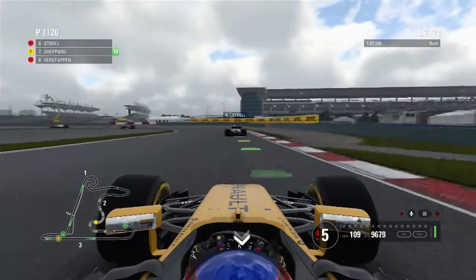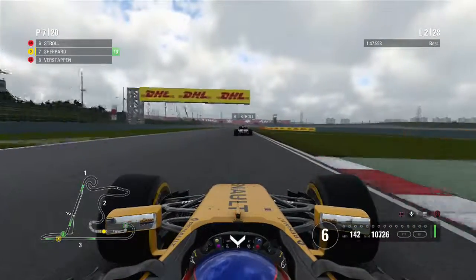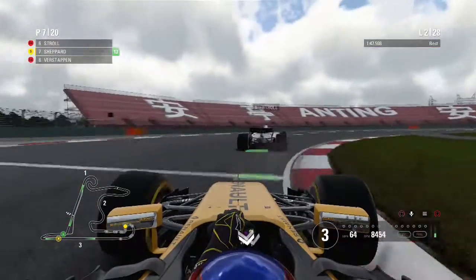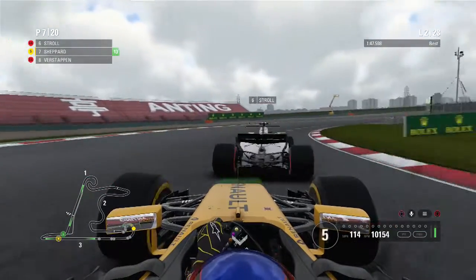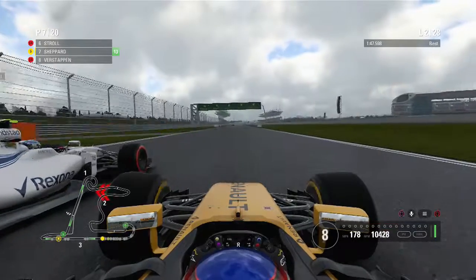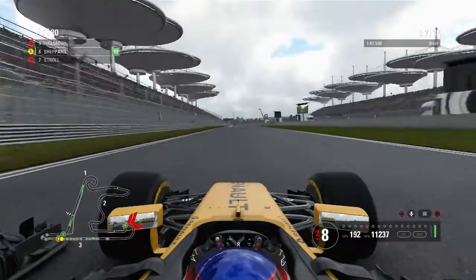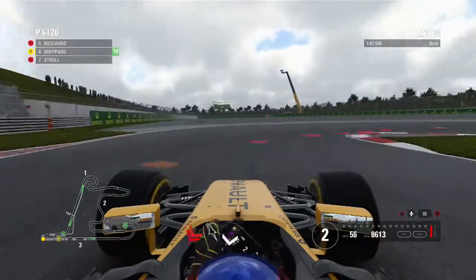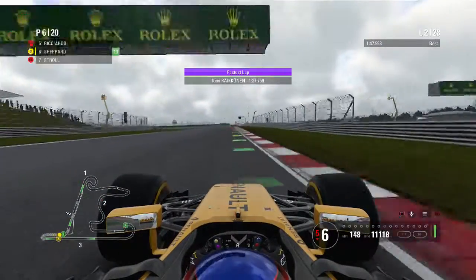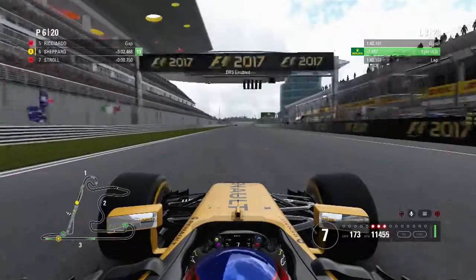We're tearing through this field in the opening couple of laps. We're sticking with the one-stop strategy starting from 16th, so hopefully we can hold on to the tyres at the end. We're right behind Lance Stroll — he won't have any slipstream on the straight. As we head onto the main straight, we've got slipstream and we should make this pass. We go up the inside at the hairpin and make the move stick. That's us up into 6th place, with Ricciardo quite far ahead.